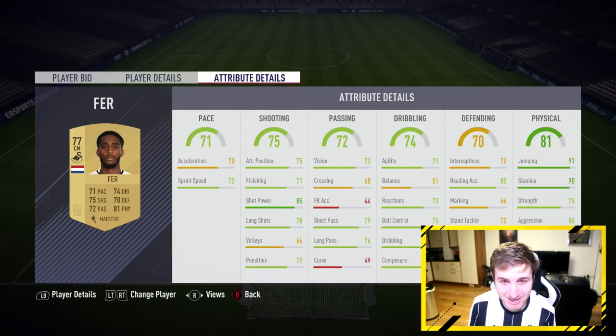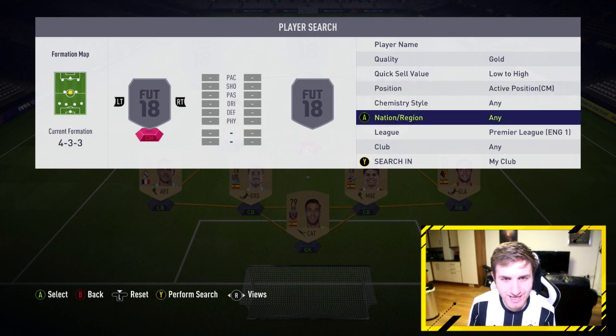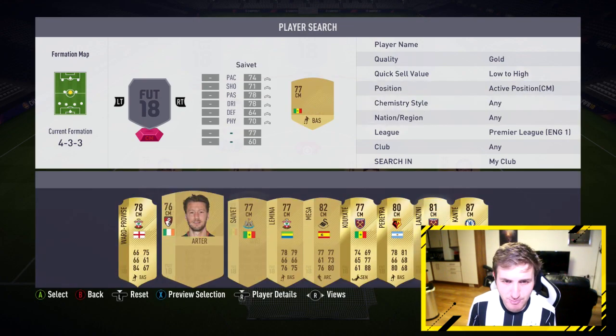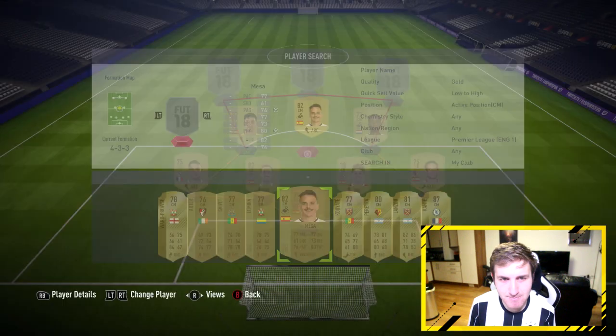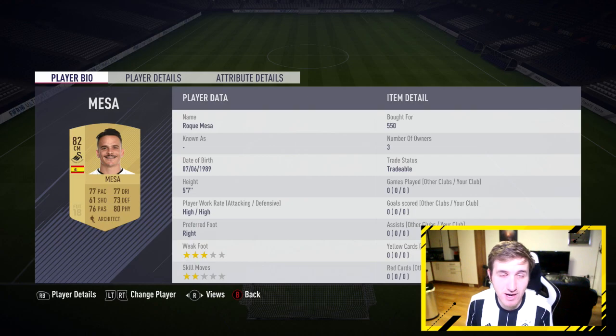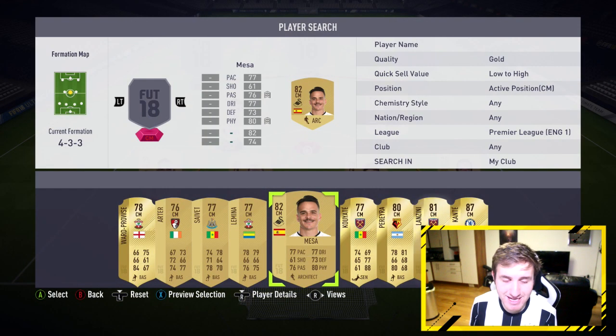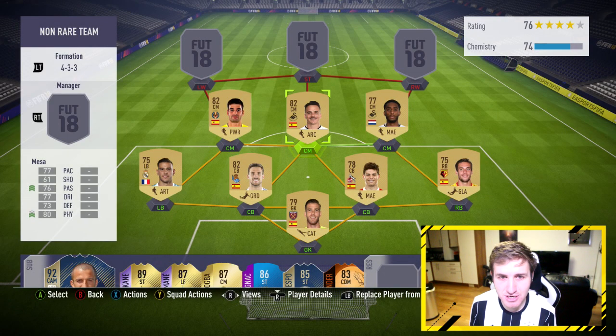Going to another beast from Swansea who is very popular with non-rare cards this year — Roque Mesa from Swansea. Brilliant card, high work rates, and he is probably one of the best Spanish center mids in the whole game. He's so good in-game and he completes the midfield — and by the way, no red links so far.